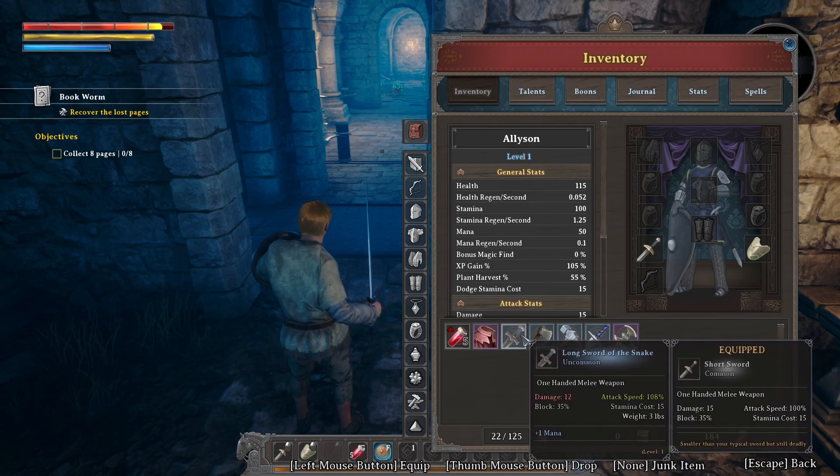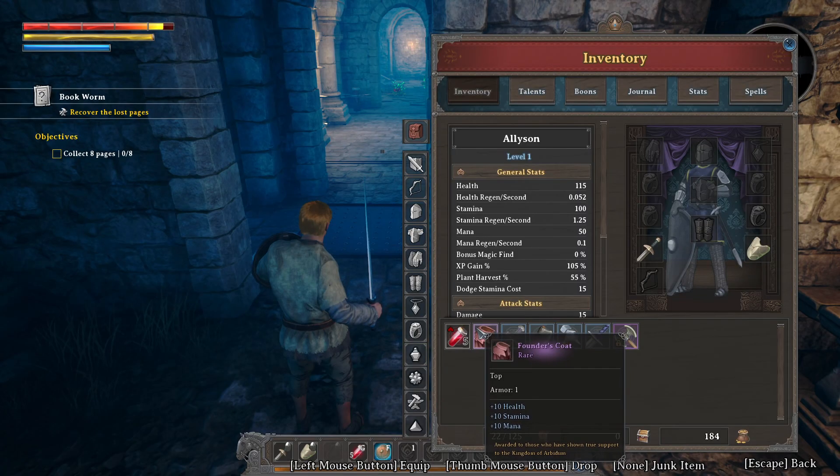Long sword of the snake — damage is lower than the short sword. That's weird. They also have weight and a lot of other cool stuff. Let me see if I remember how to block.